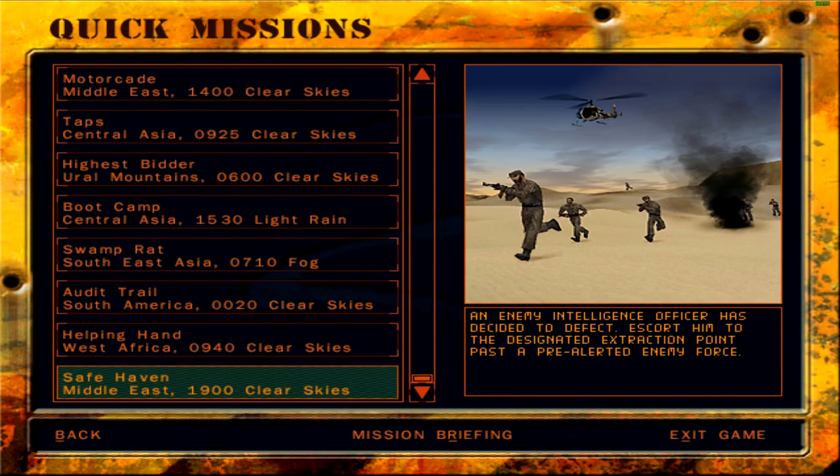The final mission at hand is Mission Safe Haven. It takes place in the Middle East at 1900 hours, sometime during the evening. The skies are clear — should be near dusk from the looks of it. An enemy intelligence officer has decided to defect; escort him to the designated extraction point past a pre-alerted enemy force. Aren't you supposed to take a roundabout way to avoid enemies, especially if you're special forces? Anyhow, let's listen to the briefing.